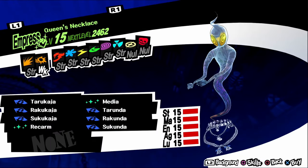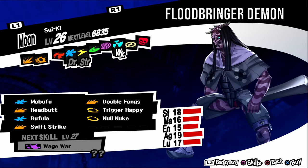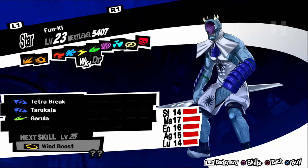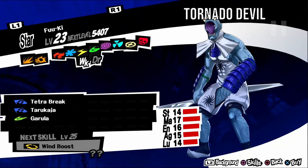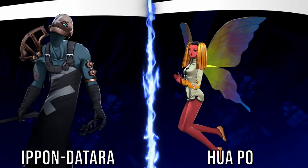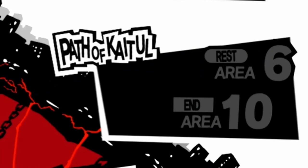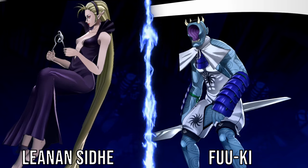Suiki, aka Floodbringer Demon, is weak to nuke. It has a gloomy personality, so negotiate with vague answers. It can be found in Path of Qimda levels seven to nine. For a fusion, fuse an Orthrus and a Matador. Fuu-Ki, aka Tornado Devil, is weak to electric. It has a gloomy personality, so negotiate with vague answers. It can be found in Path of Qimda levels eight to nine. For a fusion, fuse an Ipondatara and a Hua Po. Kinki, aka Demonic Warlord, is weak to psychic. It has a gloomy personality, so negotiate with vague answers. It can be found in Path of Qimda level nine. For a fusion, fuse a Fuu-Ki and a Leanan Sidhe.